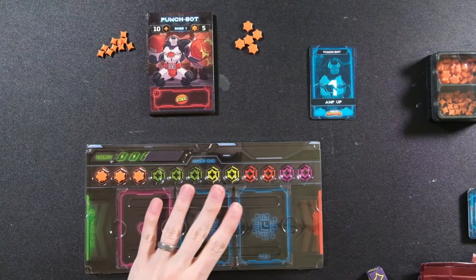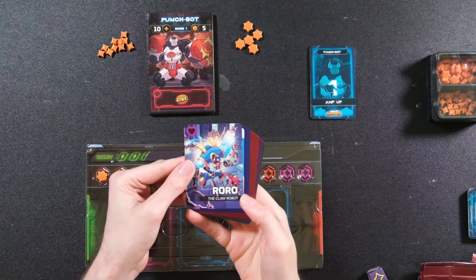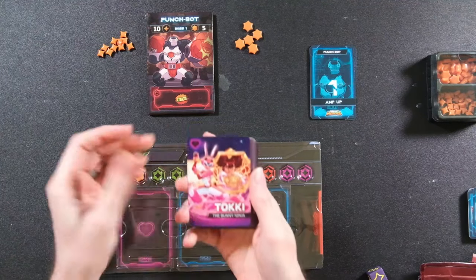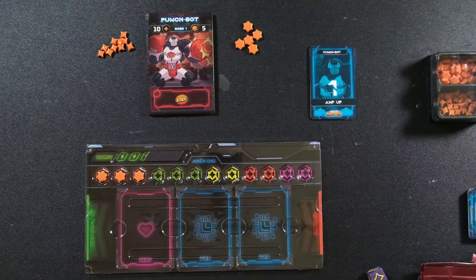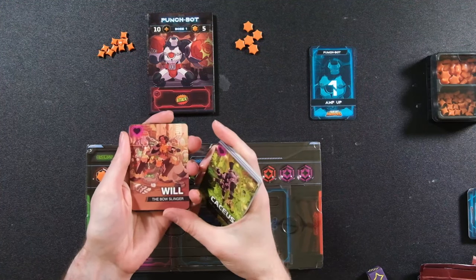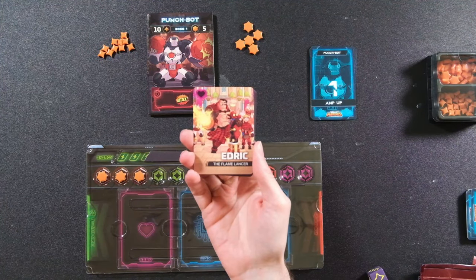If you get hit, you lose. So you've got your bad guy in front of you, your player board set out here, and you get to take one of your asymmetric characters. For this example, we've chosen Roro the Claw Robot. I have six heroes with the base game: Toki the Bunny Ninja, Sophie the Sniper, Caseus the Plague Doctor, Will the Bow Slinger, and Edric the Flame Lancer.